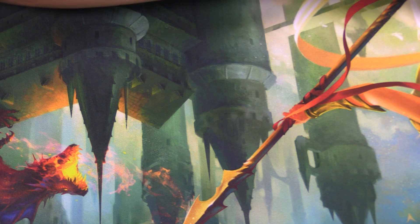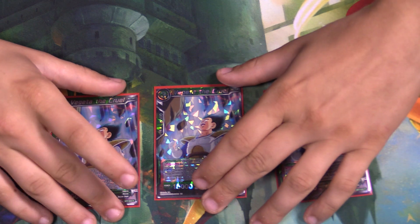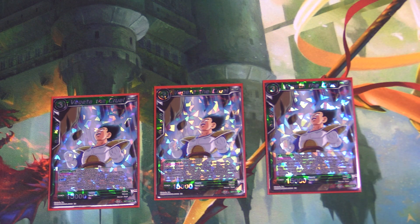Speaking of arrival, here's some guys arriving on the scene. We have three Vegeta the Cruels — trying out three of it, it's been all right. I could honestly bump him down to two, but three's been okay. He only does things during your opponent's turn, which is my big turnoff for him. But you can play him as a two-cost with your innate red-green energy, and then you KO a four or less and your opponent warps a card out of their hand.